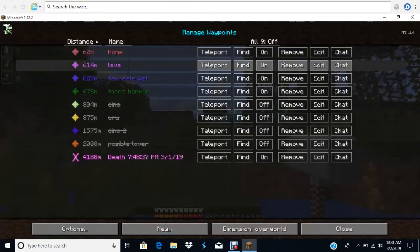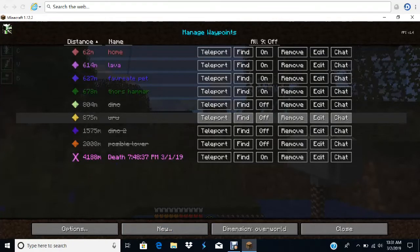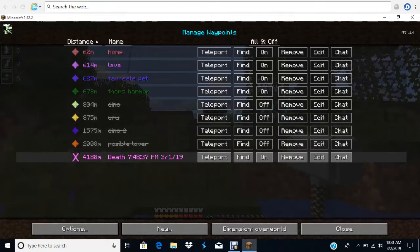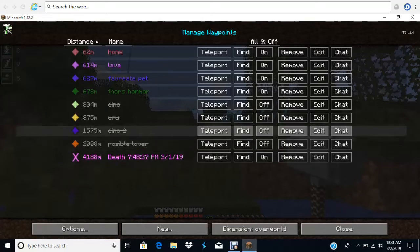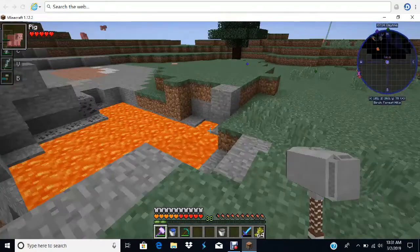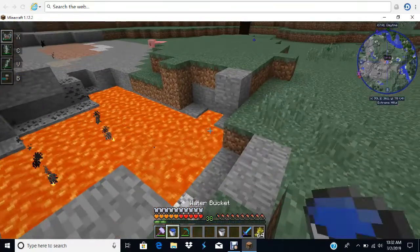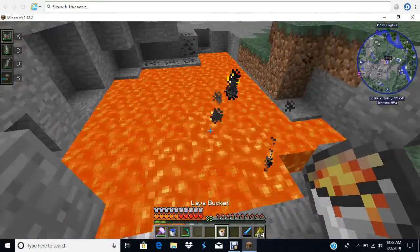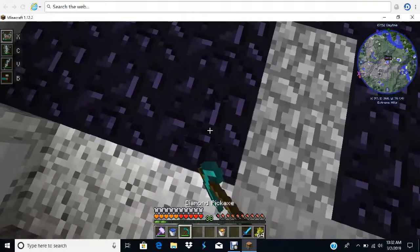I have home, lava, favorite pet, Thor's hammer — this is a spawn mark now — a couple of dinos, this was basically where I got the other hammer, this is where I exploded by the way, and a possible lover. She's very cute and she actually has hearts for me, so that's a possibility. Let's go to lava real quick. Now let's obsidian the rest of it and get one more obsidian. You guys are probably thinking, what on earth is he doing?